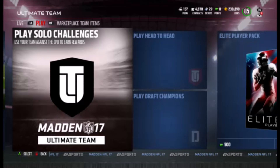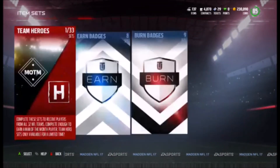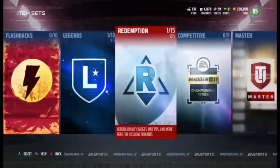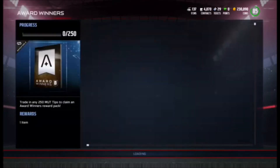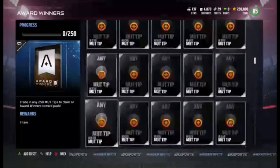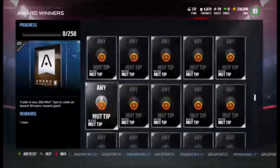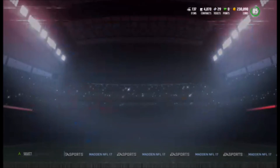Bringing you guys a little content update. They just dropped a new set for award winners. You get the badges out of Pro Packs — you get one badge per pack. It's like a Mutt Tips Collectible. You need to collect 250 of those, which is a very steep number, but you have to collect 250 of them to get one of the award winners pack. Any Mutt Tips Collectible that you have, feel free to collect into this set. You just need 250 of them and you will have yourself an award winner.